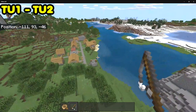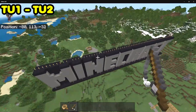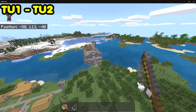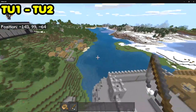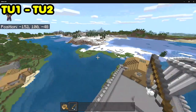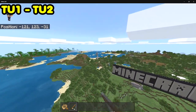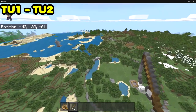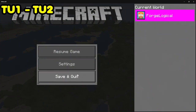I began in Title Update 12, so I wasn't actually able to experience all of the old tutorial worlds, like this one right here — Title Update 2. If you get this, you'll be able to go back and look at what this world was like. There was a little custom village down there, a castle, and a lighthouse as well. That's basically all they had for this world — it was a very small thing.